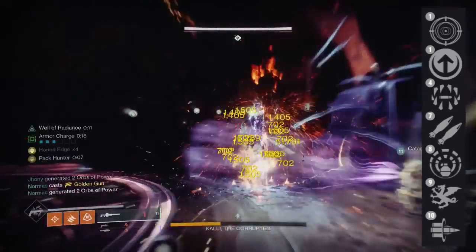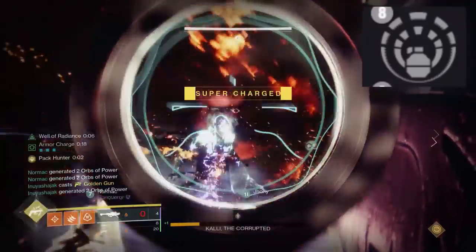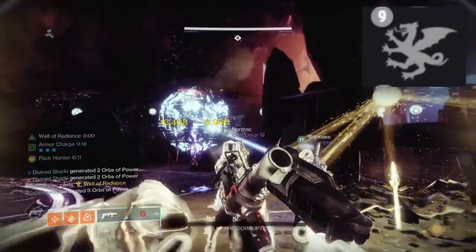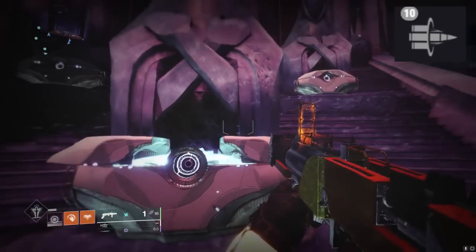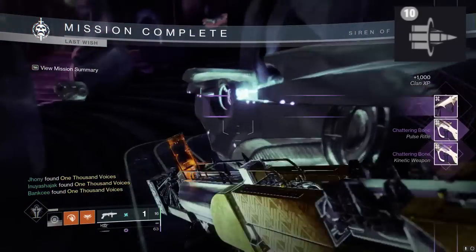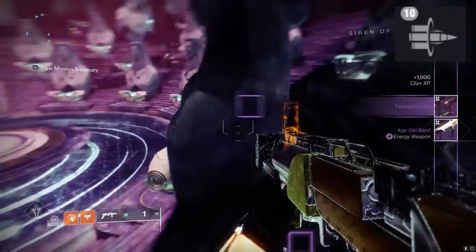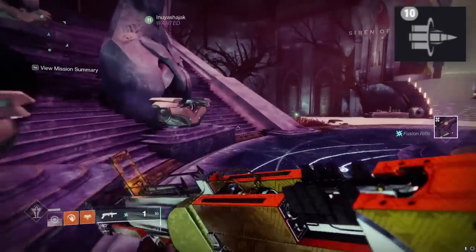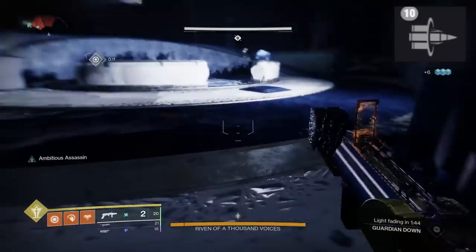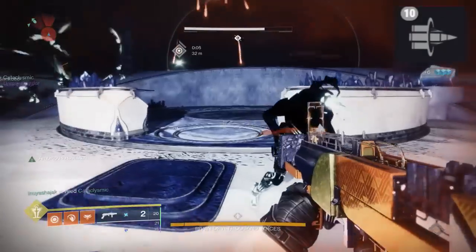In the fourth column, you have things like frenzy, which is always good; surrounded, which is really niche; explosive light, the tried and true damage perk for rocket launchers; vorpal, your absolute last option — but you're crafting it, so no. And then Bait and Switch. This is our first rocket launcher with Bait and Switch, which is a 35% damage buff that you do not need an Orb of Power to proc. You just have to deal damage with all of your weapons within about three seconds of each other, and you'll have that 35% damage buff on your rocket launcher for a smooth 10 seconds on the base version.